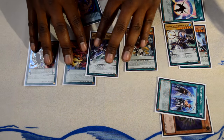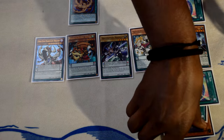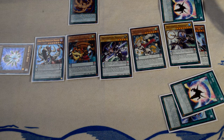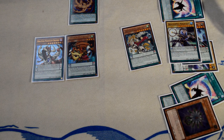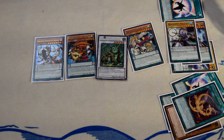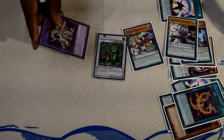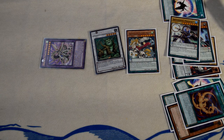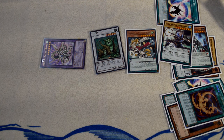Activate Odd Eyes Fusion, fusing the two Odd Eyes monsters to summon Odd Eyes Vortex Dragon. Now you have negation for days and control through Magispector Kirin. Essentially, anytime you establish a board with Magical Abductor and activate three spell counters, it's going to be really hard for your opponent to overcome. I could go on forever about Magical Abductor but I'll wrap it up here.